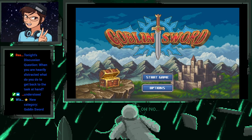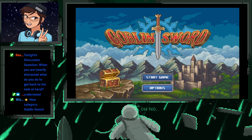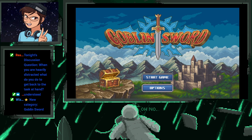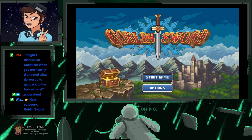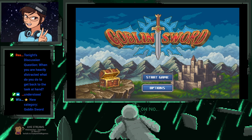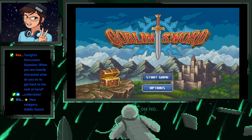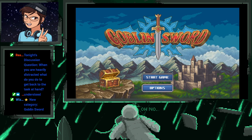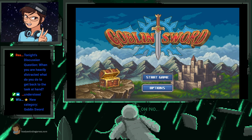Our last game of this evening is Goblin Sword, and Goblin Sword is available on the Nintendo Switch. It is going for normally $4.99 USD, but as of June the 8th, it was on sale for $1.99 USD. As far as I have seen, Goblin Sword can only be picked up on the Nintendo Switch.